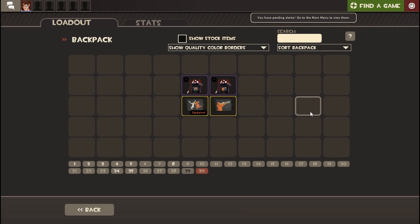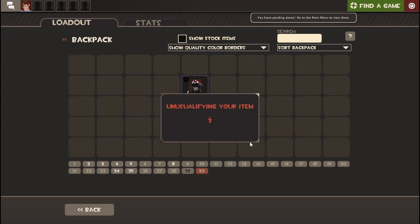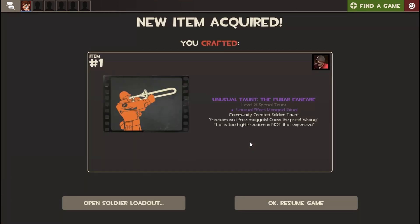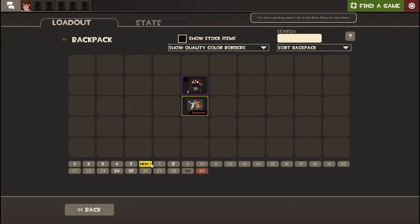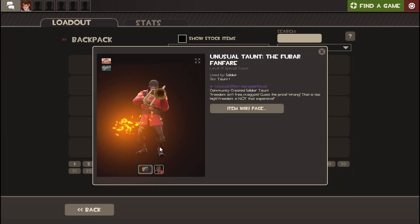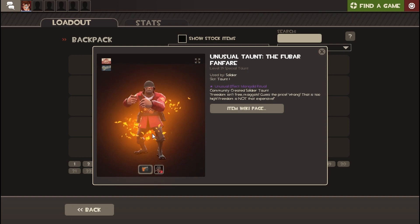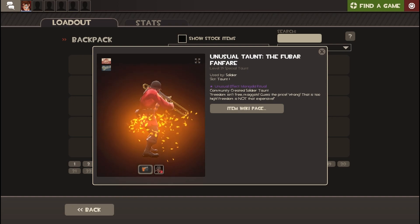We're gonna be starting with the Fubar. Let's see. Damn it! That's not the one I wanted it for. Damn, that's so sad. It could've gotten a moving taunt, but I didn't.